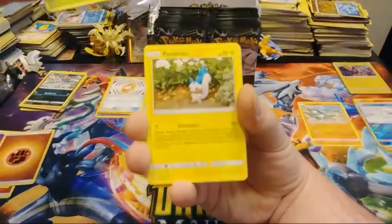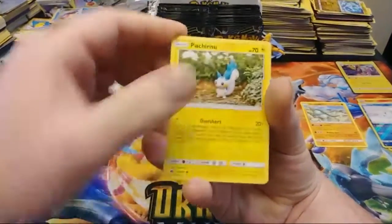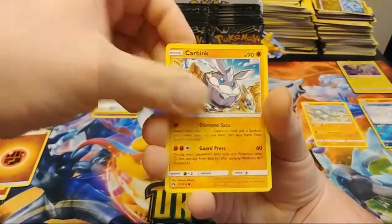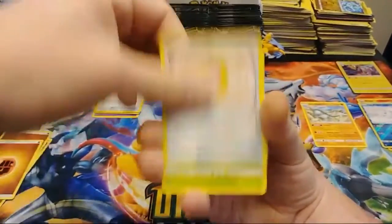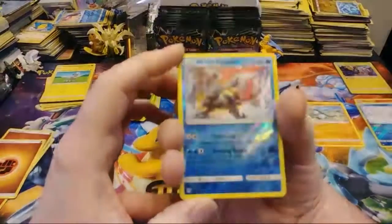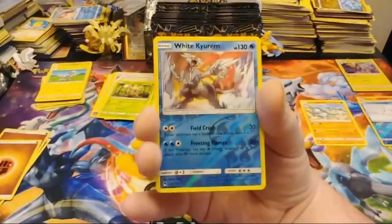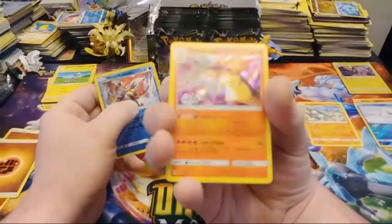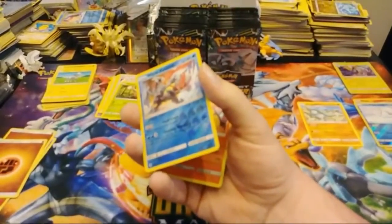Starting off with Chikorita, a Pachirisu claymation, a lot of writing for Pachirisu, Hoppip, Carbink — that's a mad Carbink — Blitzle. Another Fighting Energy, Fairy Charm, Skiploom, Pinsir, a Reverse Rare White Kyurem — nice artwork on that. And a Typhlosion Holo. I like that, very nice.